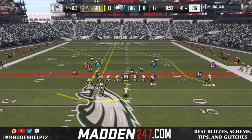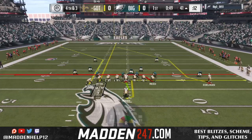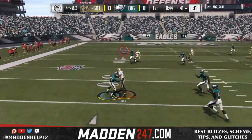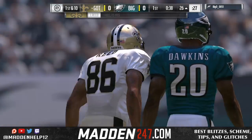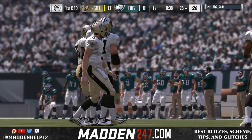We get a couple yards, bringing up fourth down. We're going to run a play trying to hit the corner, the drag, or a quick pop pass to the seam. He plays man on the seam, but we have the titan coming across on the corner. We see he's in a hard flat zone to the left, and we're able to throw it before he gets to the hard flat and get a first down.